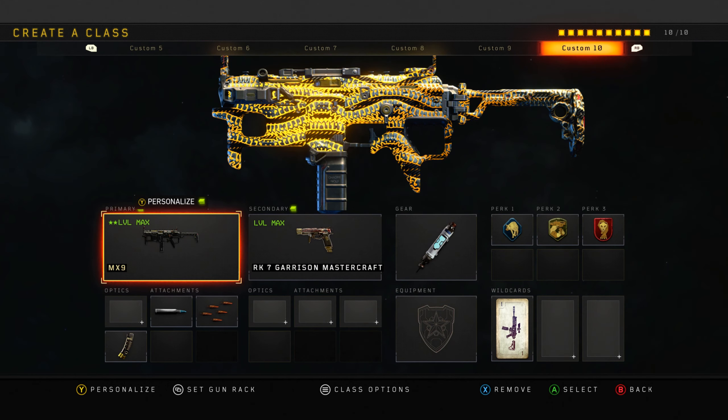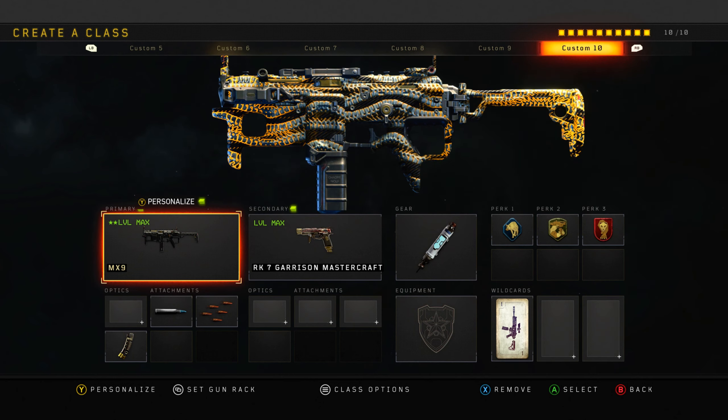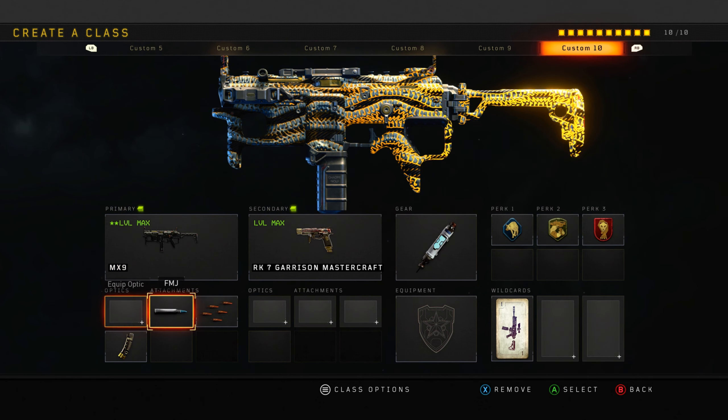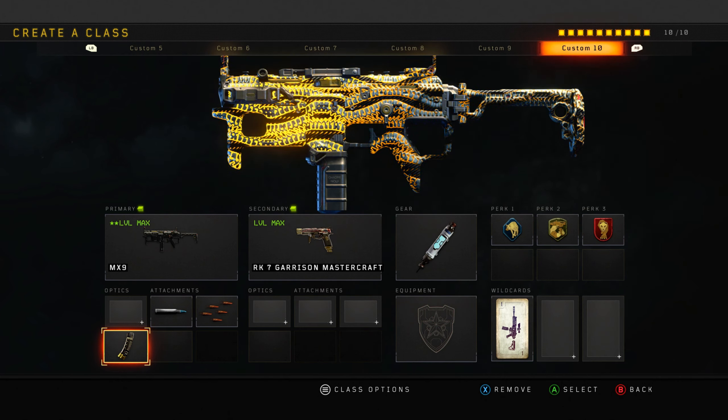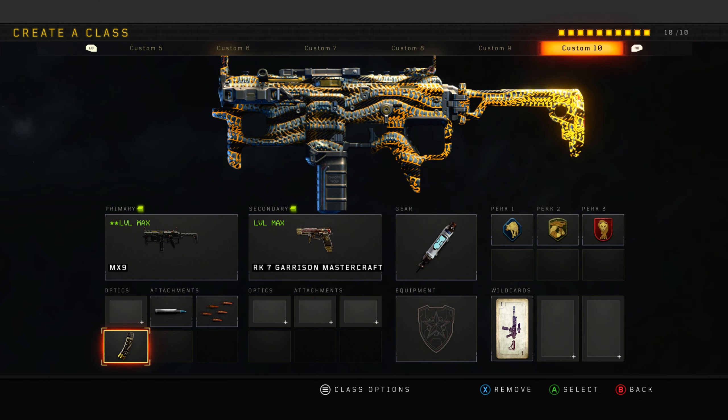Next up, the MX9. You'll see that I did a pretty insane video with this - I'm pretty sure I went 68-0 with this exact class setup using FMJ, Rapid Fire, and Hybrid Mags. If you want to see that video, check it out in the description below. It's probably one of the main videos on my channel. Absolutely insane gameplay.